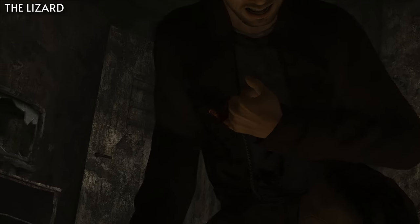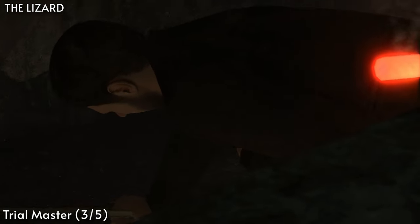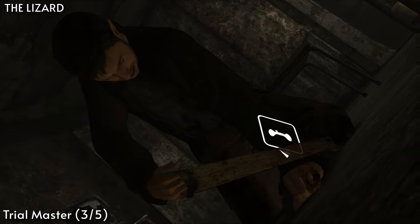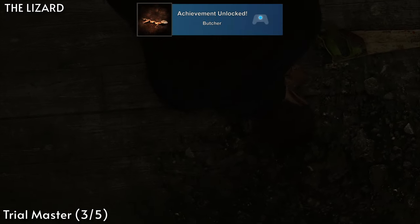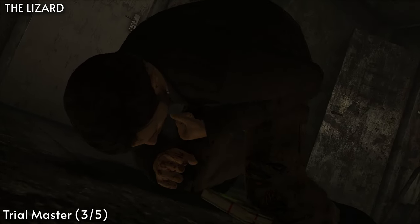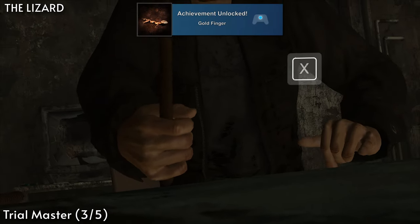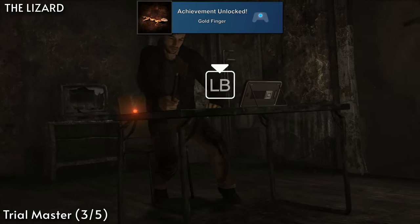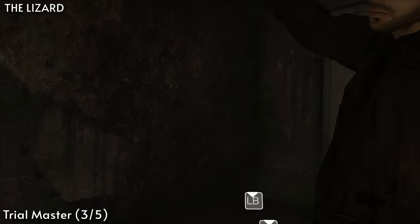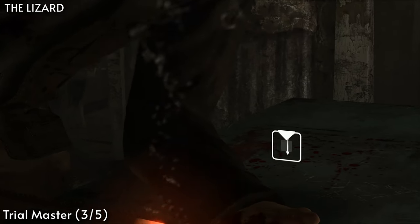Then on the chapter The Lizard, you'll need to do the third trial which will progress the Trial Master achievement. There are two other achievements associated with this trial, requiring two run-throughs. The first one is Butcher, for cutting your finger using the saw or scissors — so just grab the saw, cut off your finger, and head out. Once you get the achievement, load the chapter up again and get Goldfinger, for cutting your finger using the axe, knife, or pliers, then disinfecting it or cauterizing the wound. The easiest way is to grab the axe, cut off your finger, grab the metal pipe, heat it up, and cauterize the wound.